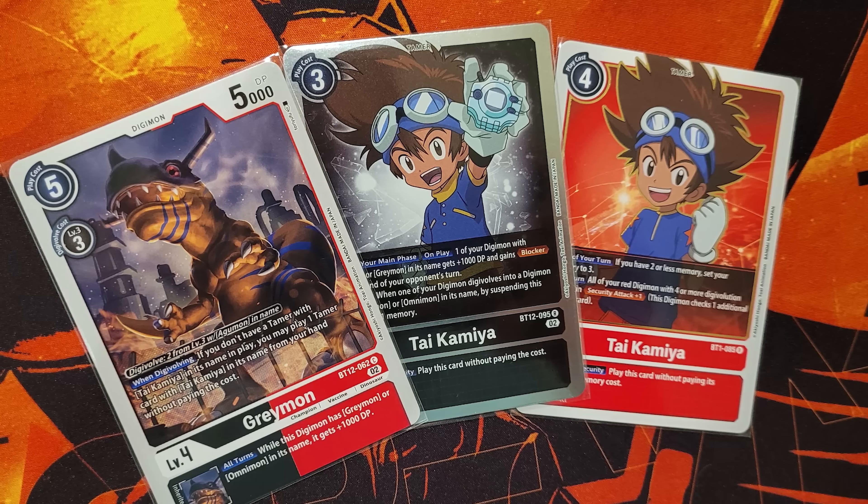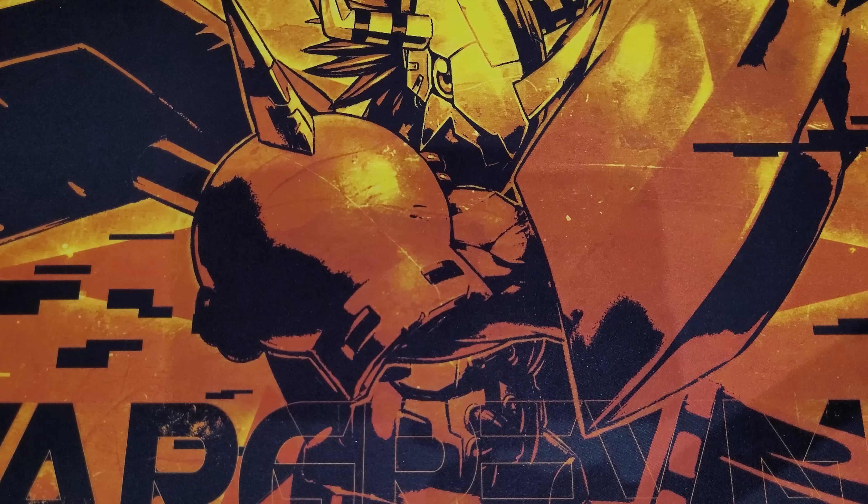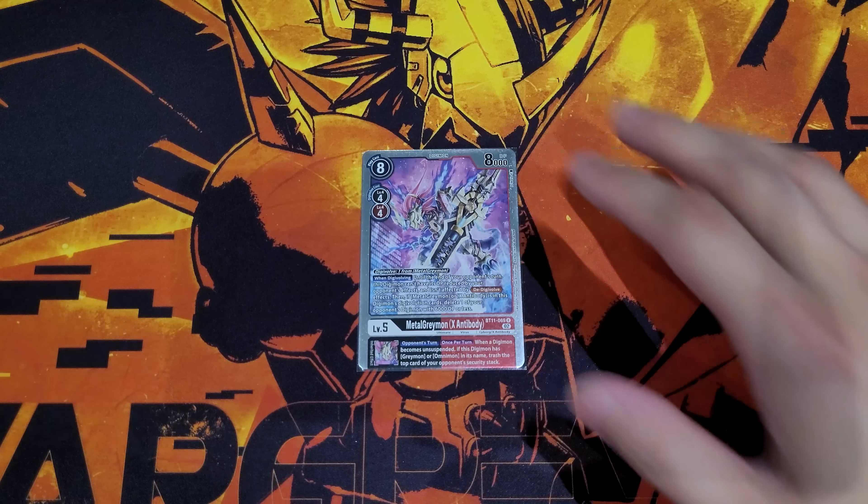For other Greymom options: there's one that lets you play a Tai for free if you don't have one, which is really good in the early stages of the game — splashing out a Tamer immediately is definitely what you want, with an all-turns inheritable extra 1K. Also a really good one from BT5 if you want DP and digivolving efficiency — you can gain a memory back and give the top card an extra 2000 DP to make it even stronger.